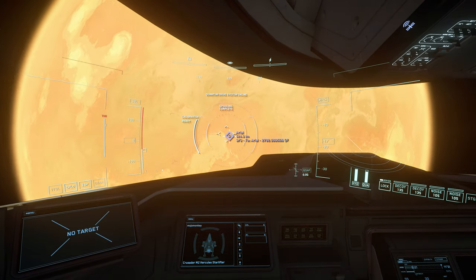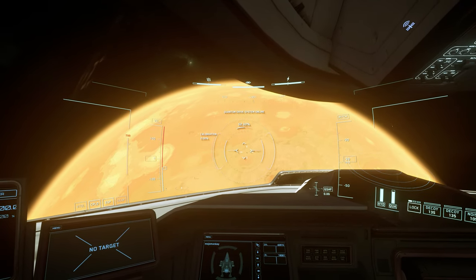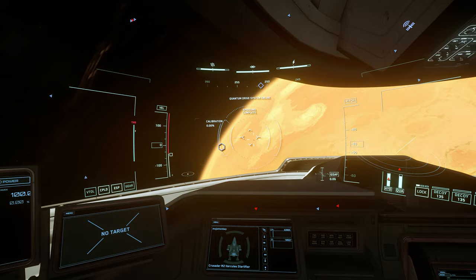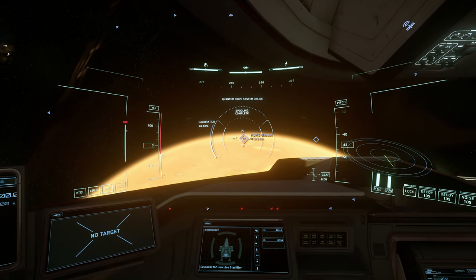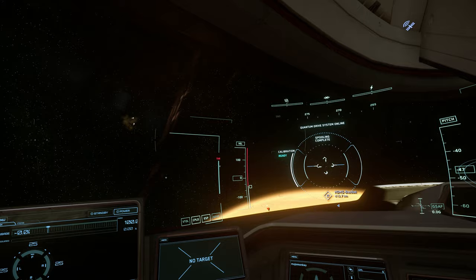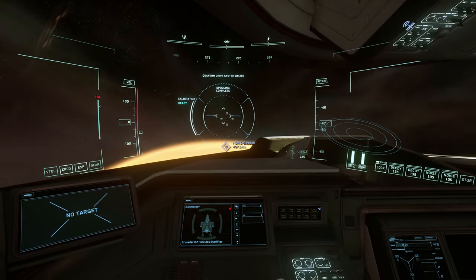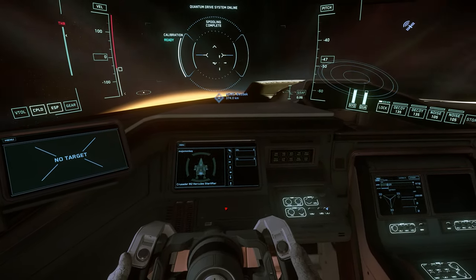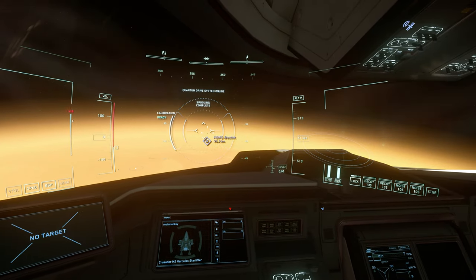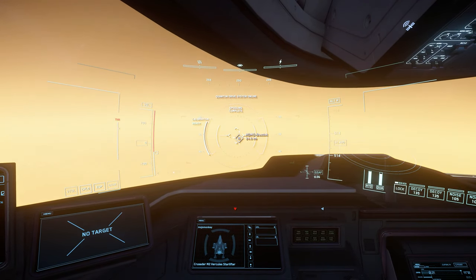The eagle-eyed will notice that we're starting our trade route at the moon of Ariel, surrounding Hurston. Ariel is a popular location for many a trade route, owing to two outposts that spawn the highly profitable Laranite. Choosing what trade route to run is part of the challenge of running cargo in Star Citizen. You can usually find a good route by checking your mobiglass journal for commodity prices, looking for highs and lows, or alternatively many players will use an external website like UEX Corp to determine their route.